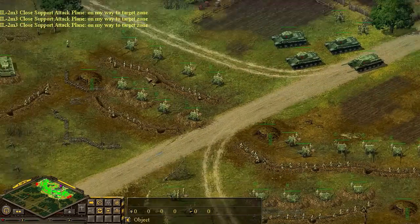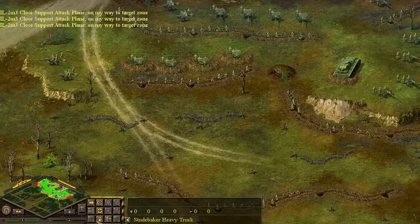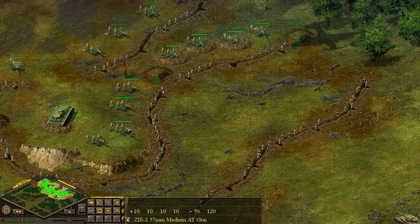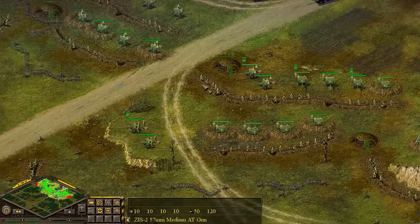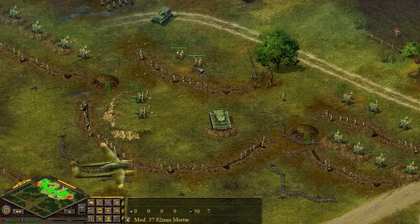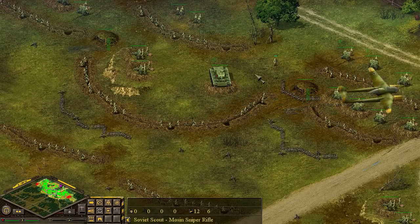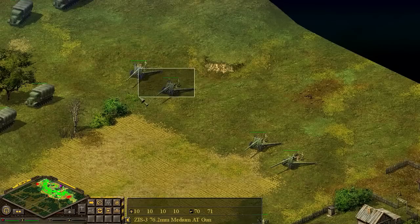We can even reinforce our infantry with some supply trucks such as these, and we'll have them reinforce dead troops and bring up more and more Soviets to fight. We have almost an uncountable number of men and AT cannons everywhere. We even have mortars. I'm going to put everything in a nice entrenched position. We even have a sniper, a lady sniper here. She's going to move into position. We even have some heavy artillery that we can use.